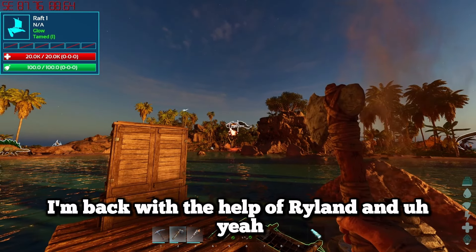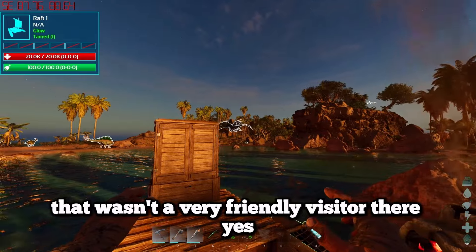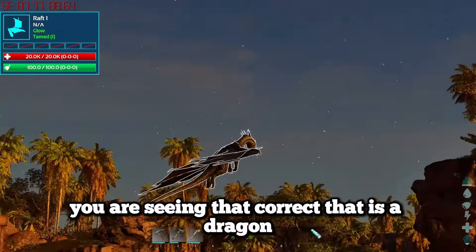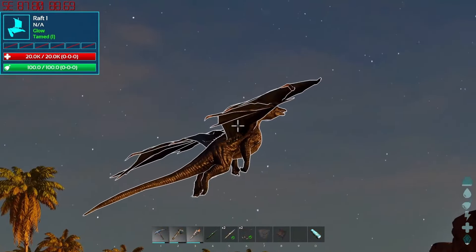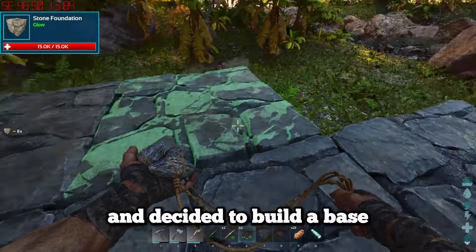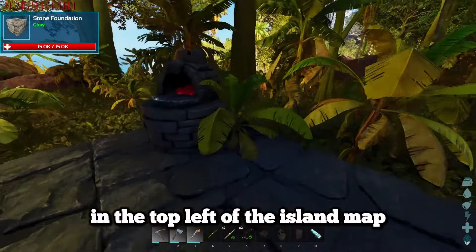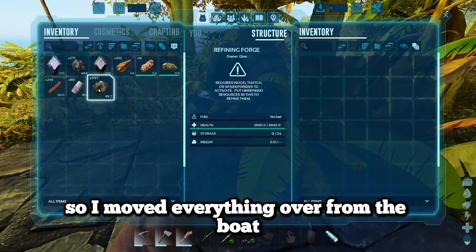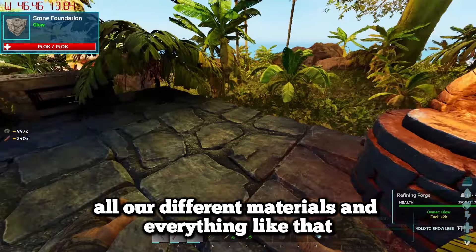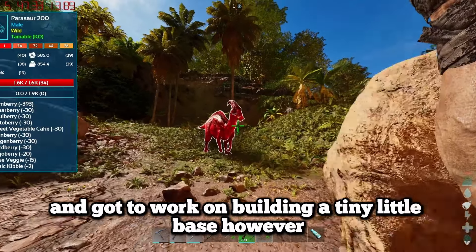I went back over to herbivore island and there was not a very friendly visitor there - that is a dragon. I quickly left herbivore island and went to the other side of the map, deciding to build a base in the top left of the island map. I moved everything over from the boat and got to work on building a tiny little base.